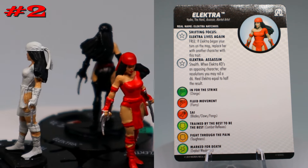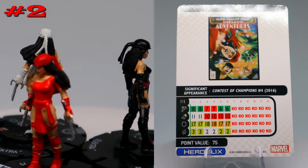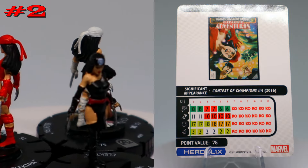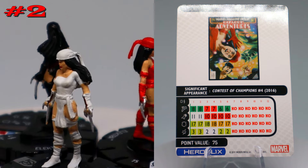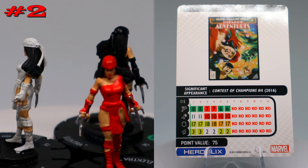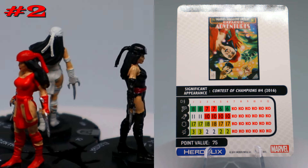The red version has a trait giving her stealth, and when Elektra KO's an opposing character, after resolutions you may roll a d6 and heal her equal to half the result. So she can be healing a lot every time she KO's — it's kind of like a super steal energy, but she has to actually KO something. Pretty decent stats and powers, and all three versions come in at 75 points.